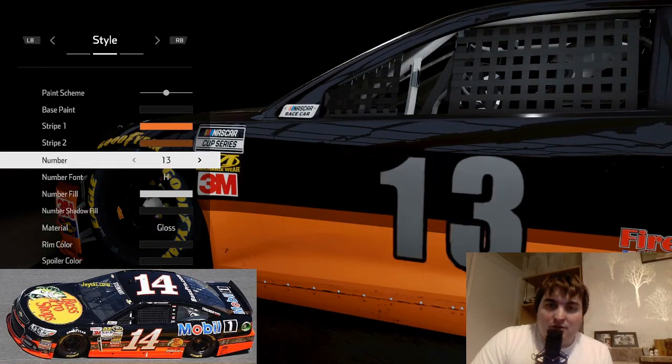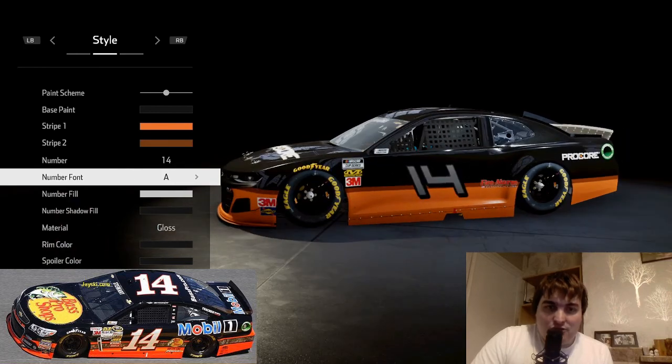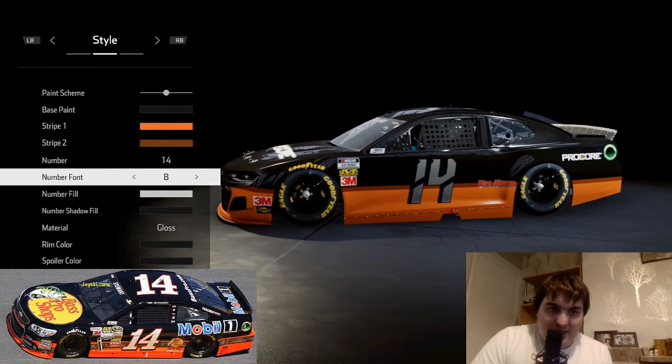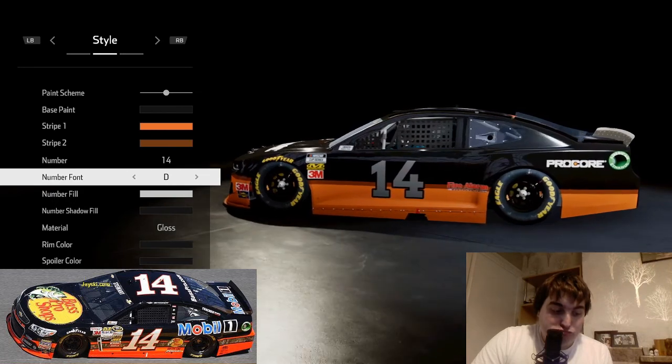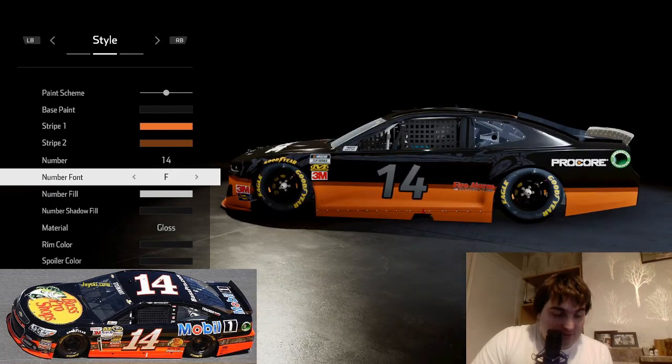Once we do that, we'll go to the number 14 — which is quick and easy. We've got plenty of choices: A, no; B, no; C, no; D — D looks pretty good to be fair.